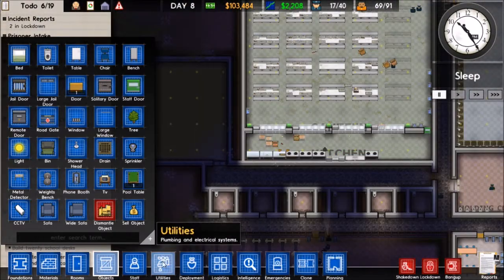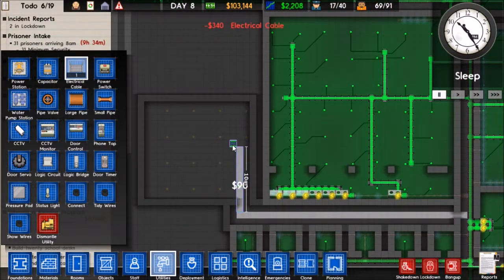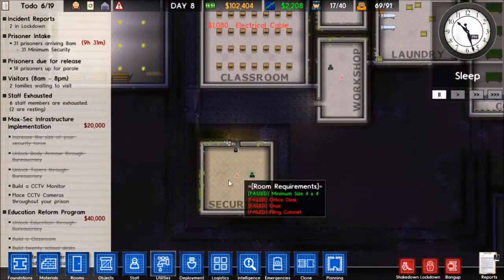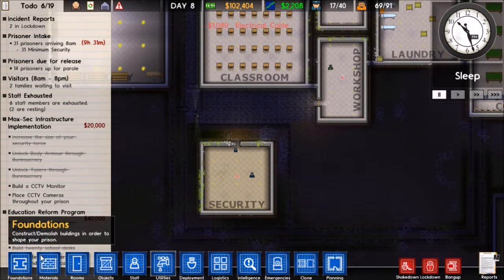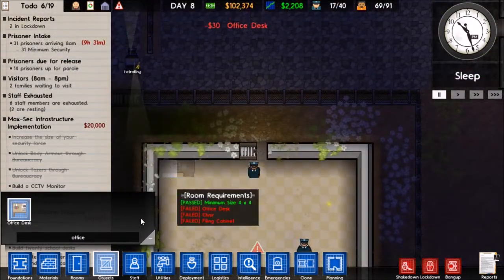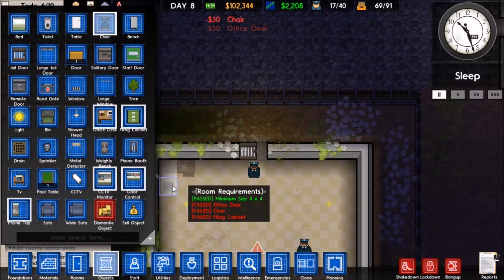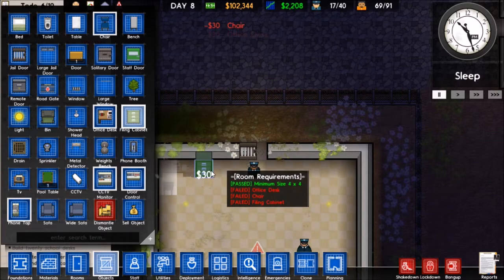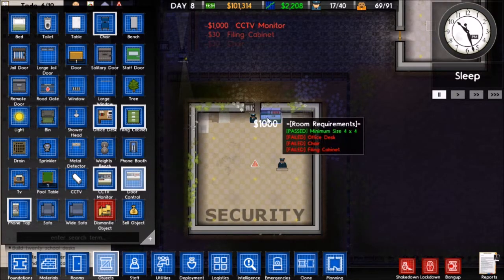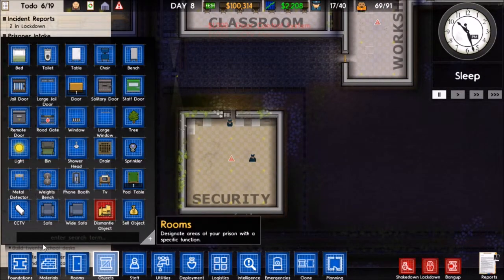We need to run our power to over here. There's security - we need an office desk. We'll go ahead and get the items for that office desk and a filing cabinet. I also want to put in CCTV monitors and a door control system, if I actually ever want to set that up. I'm probably not going to set that up, to be quite honest.